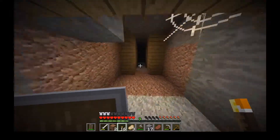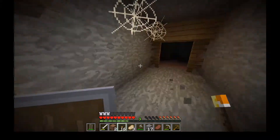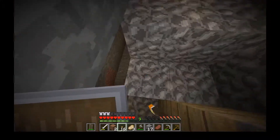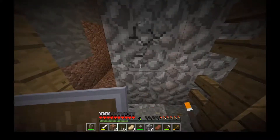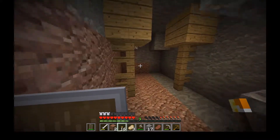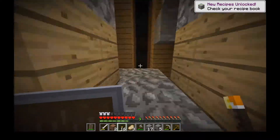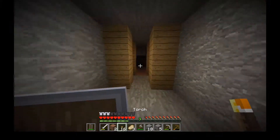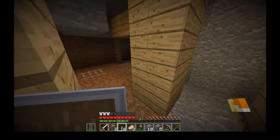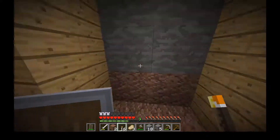Powered rails would be nice. An infinity book is always good. I should probably take the mine carts because you never know when you're gonna use those. Dead end. I guess we're doing this in one take — just a chilled first episode of me exploring the cave, not too bad. I think we should probably start heading back to base and maybe get a small strip mine going just to see if we can find anything else.